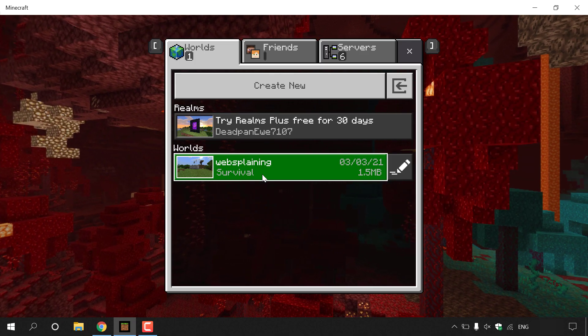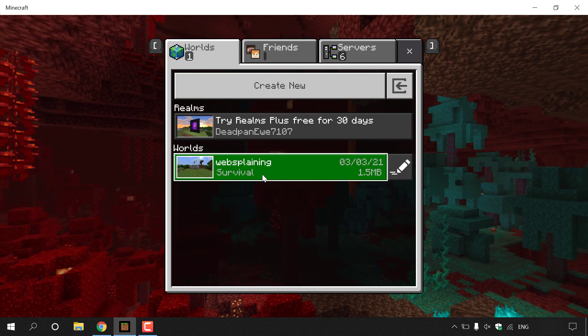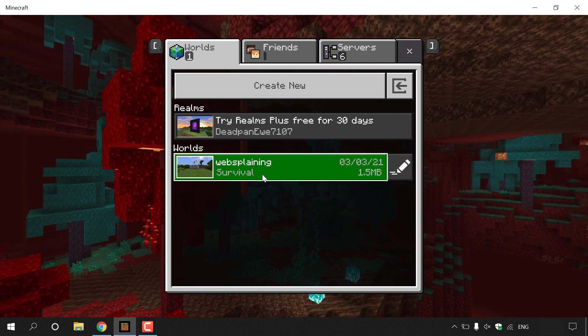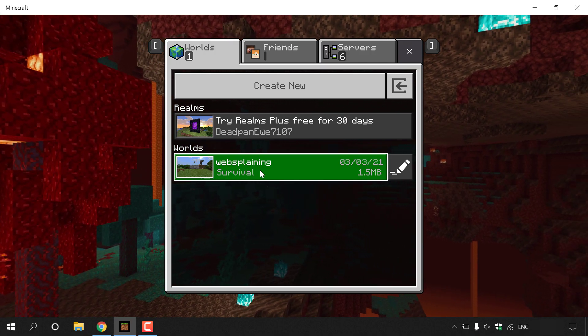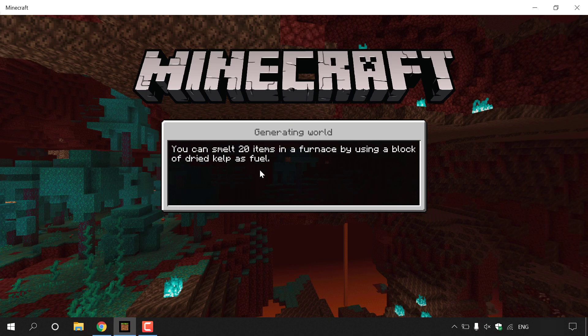Before we begin the process of turning our Minecraft Bedrock Edition world into a multiplayer server, we first need to make sure all items in our inventory have been placed in chests. When you turn your world into a multiplayer server your inventory will not transfer over, so you need to make sure it's in chests. Left click on the world to go into it.